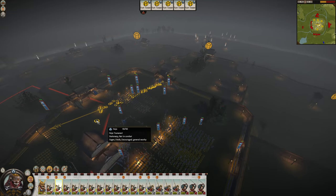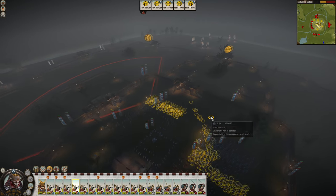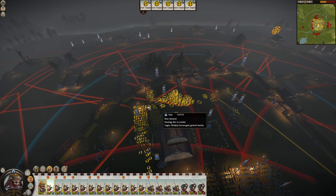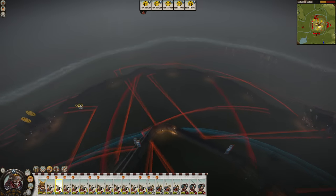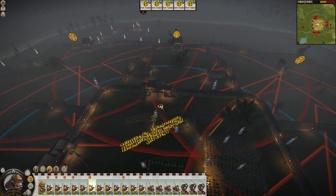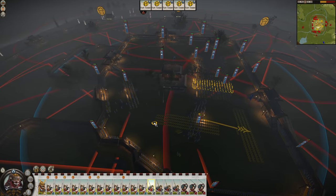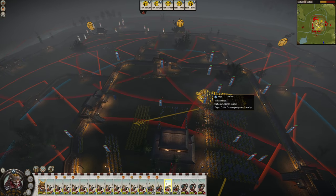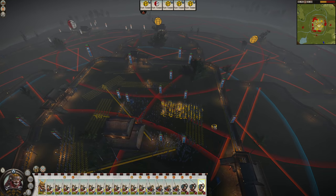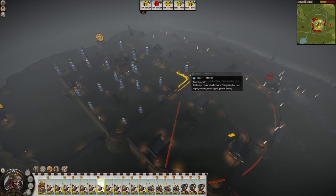I'm trying to get my units on the wall ASAP. Last time I played, I had that annoying bug where my units don't actually do what I told them to do — they don't move where I tell them to move. Units are kind of bugged out and not going where they're supposed to be. We are waiting for our reinforcements, but last time I played I actually won this before they even arrived.